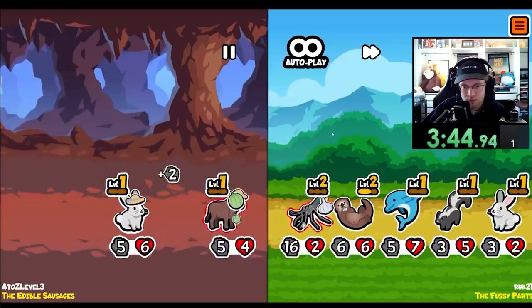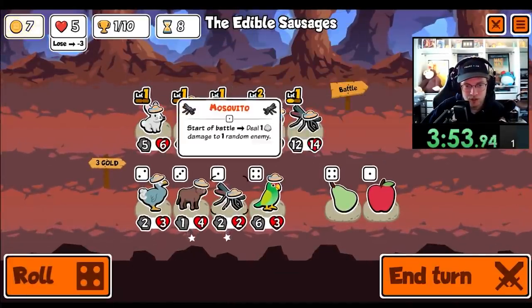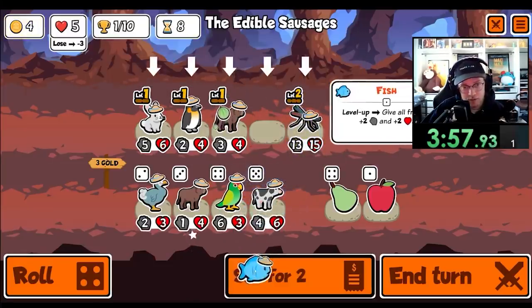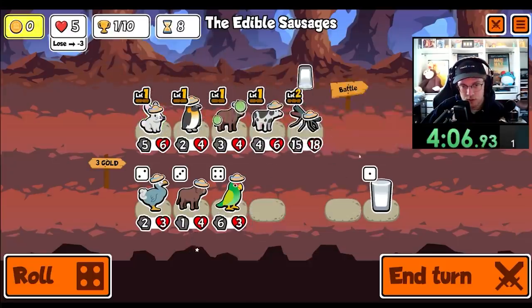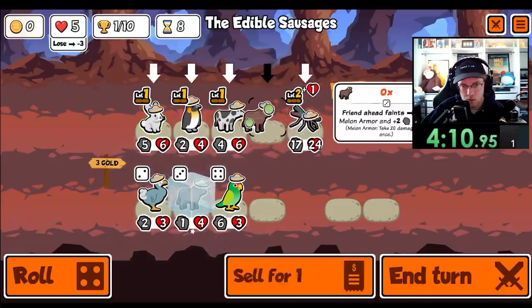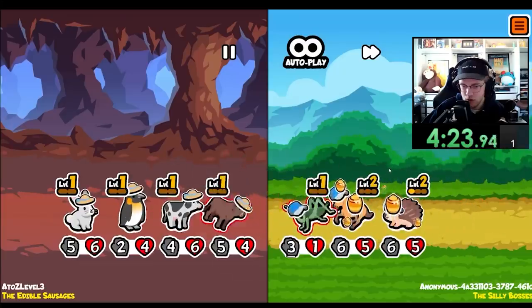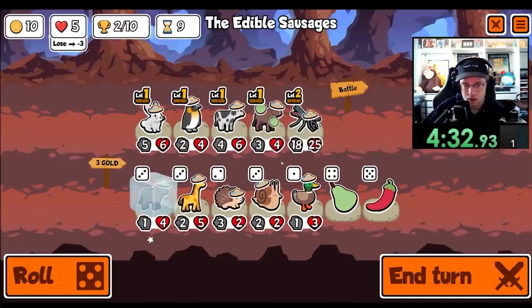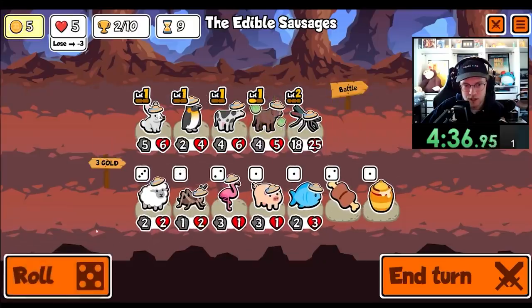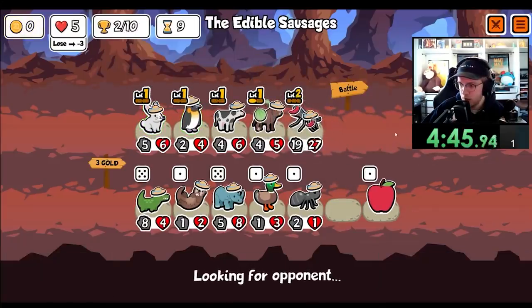That is a problem. I think I just want to try and level — that's good. Go ahead and get rid of the fish. Pear — we'll just make you large for now. Get the ox. The chances of getting a sloth, I think... somewhere it was like 1 in 4,000. Don't know what I'm going off of — maybe 1 out of 10,000. Level up the ox. Where is my Scorpion? I'll give you chili. I have no clue what the actual odds are.